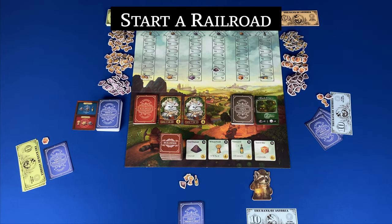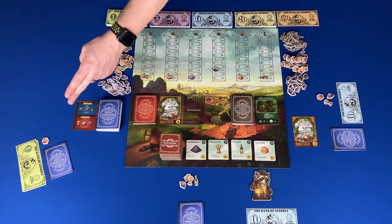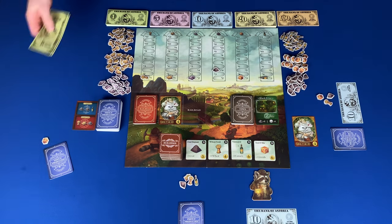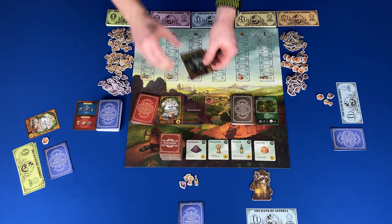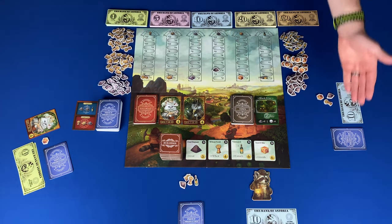Start a railroad auction: select a face up railroad card to auction. The active player starts the bidding; the minimum bid is shown in the bottom right. Players then increase the bid or pass — when a player passes they cannot bid again. Bids go around and the highest bidder wins the railroad. Keep in mind that if the active player does not win the auction, they get another turn.